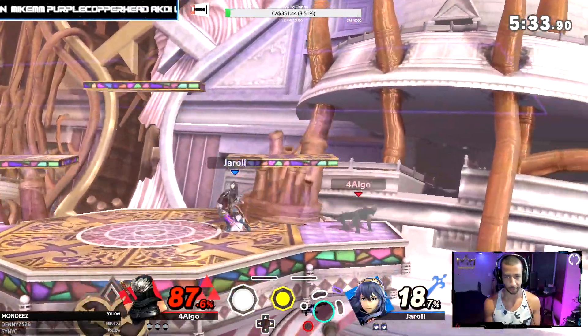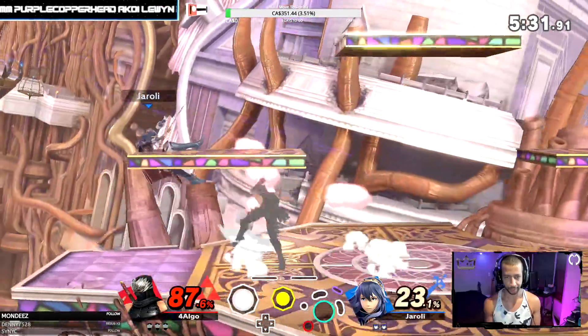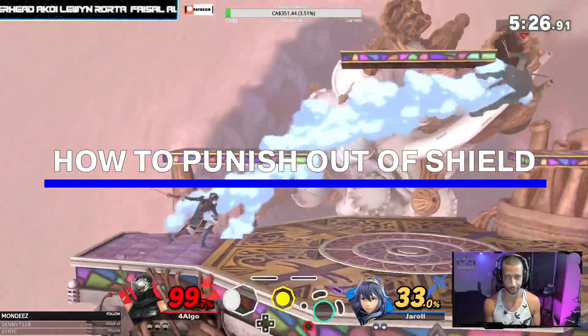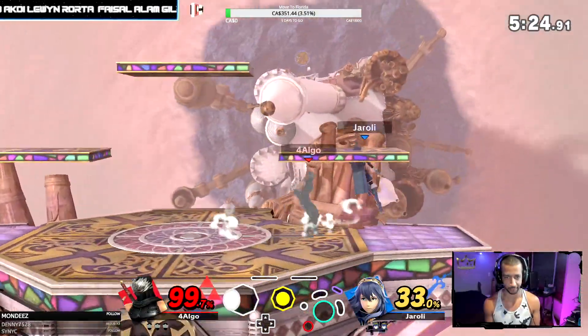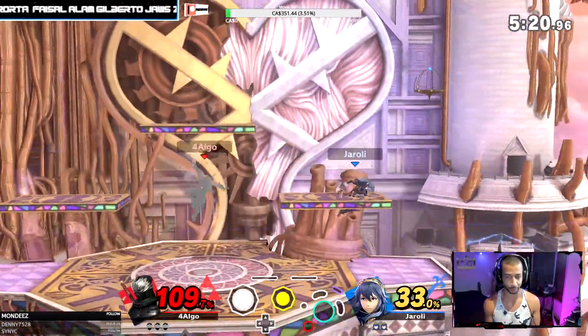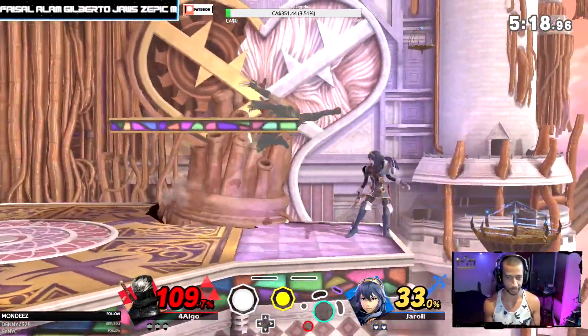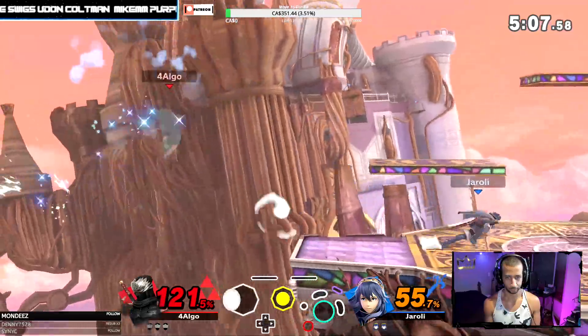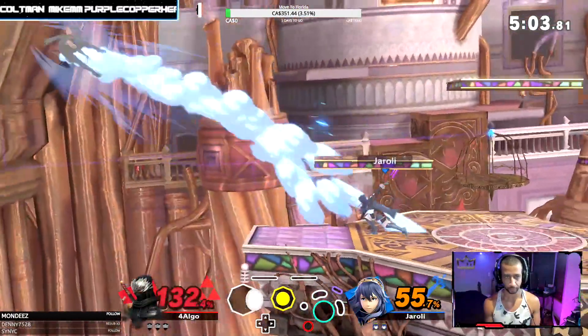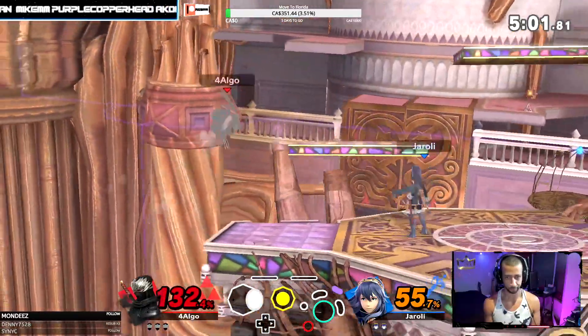We're also going to talk about other shield options too. If I'm just hitting your shield, my tilts are not safe on shield — my aerials are super safe, but my tilts are not. So if I hit you with a down tilt, forward tilt, or up tilt, something like that, you could be going for up B out of shield every single time, if not just an aerial. I notice that every time, but my brain does something else — it's hard to kind of fix.